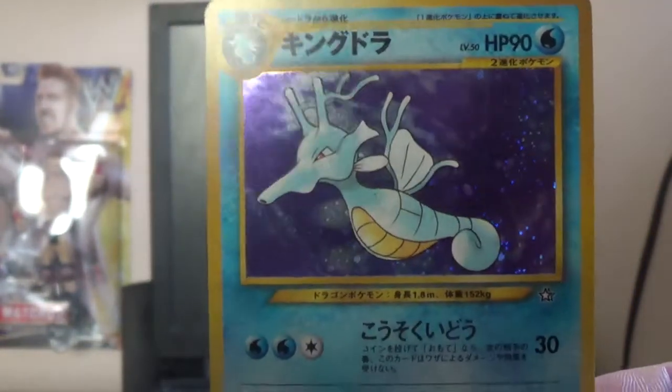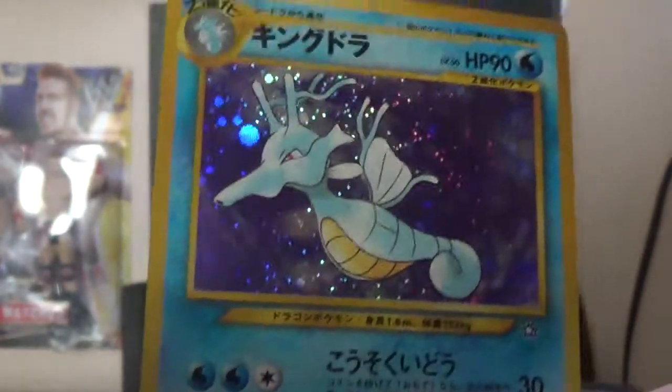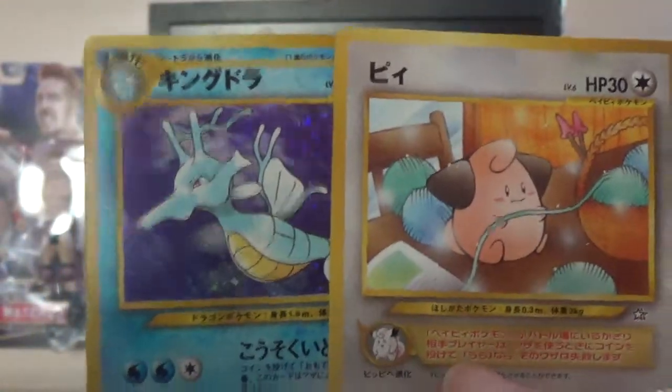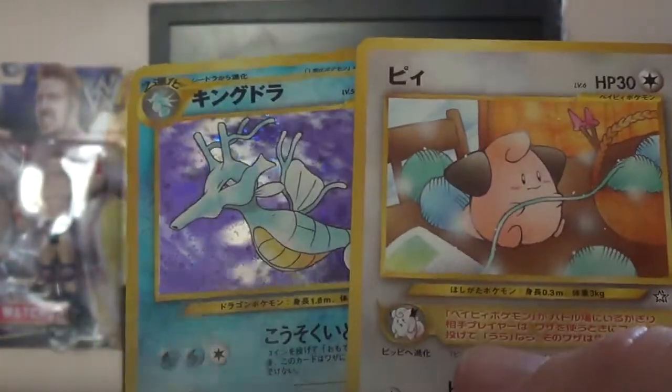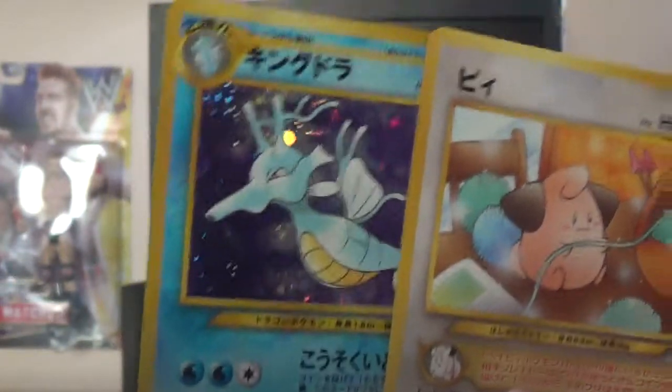So we got both a rare and a holo - that's pretty cool. I don't know the odds of these packs compared to the English ones. The English ones won't always guarantee you a holo. Good way to start it off - a rare and a holo. I don't know if it would be the same for Neo Series 2, because Neo Series 2 you only get a holographic - there were no non-holo rares in that set. I'll keep that in mind next time for Neo Series 1.